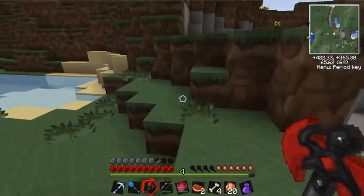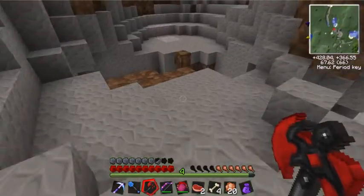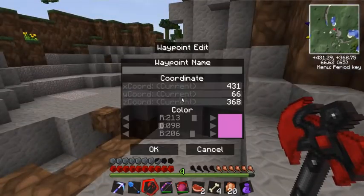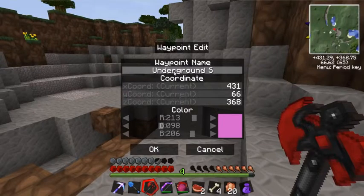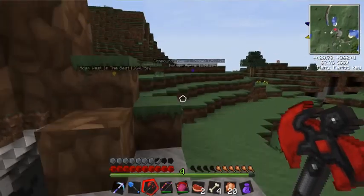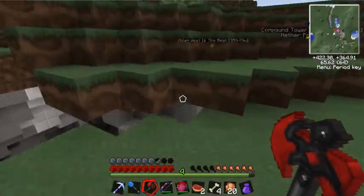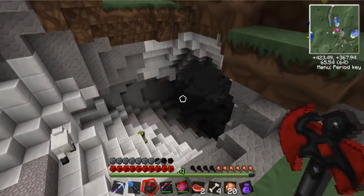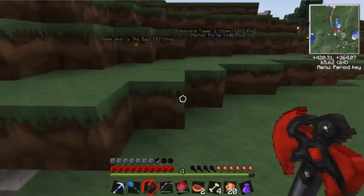This looks kind of awesome. I'm going to put a waypoint here actually — underground. If I can come back and visit this later. And back on the — whoa. Oh, that looks awesome. No cows down there though, so it's not quite what we're looking for.